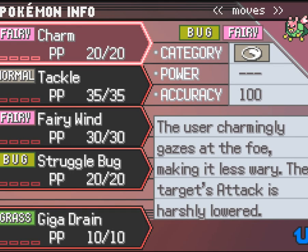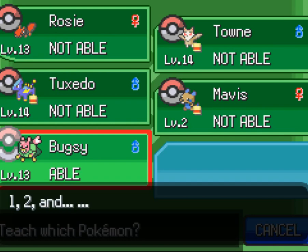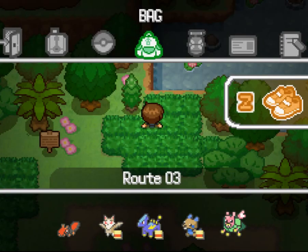What should we get rid of? Tackle, I think. Yeah — can lower their attack and then drain them slowly. Done.